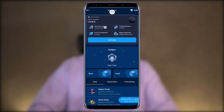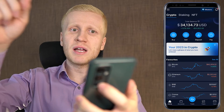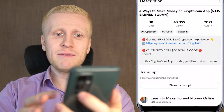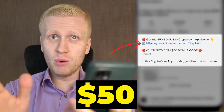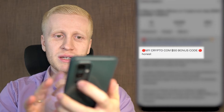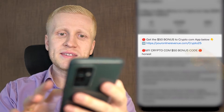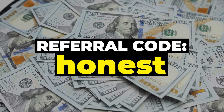In this video I will show how you can activate this, how you can level up to increase your earnings, and I will show real life proof that it really pays more money. When you want to start making money on the Crypto.com app, you need to create a 100% free account. I will leave a link in the description below the video where you can get a $50 bonus using my referral code 'honest,' and you will get a twice bigger welcome bonus for reasons explained later. Simply click the link and my referral code has automatically been added.